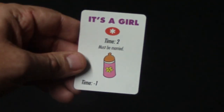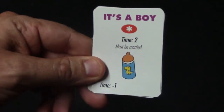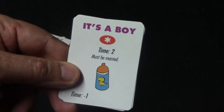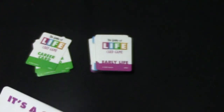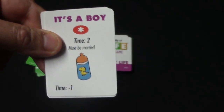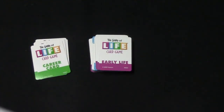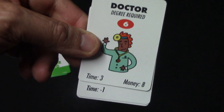There are also kids cards: 'It's a Girl,' 'Twins,' and 'It's a Boy.' The point value has an asterisk — it depends on how many kids you have at the end. One kid is worth no points, two kids are worth one point, and so on, with twins counting as two kids. These cards also have a 'Time -1' on them, meaning they permanently reduce your career's time by one. So if you're a doctor with three time and you have a kid, you'll only have two time to play for the rest of the game.